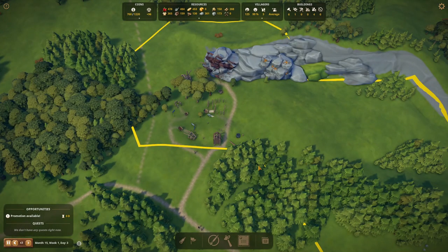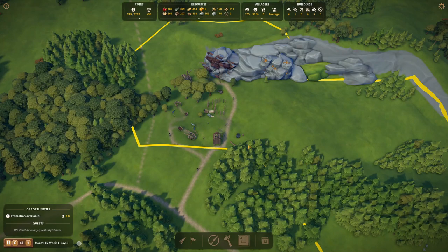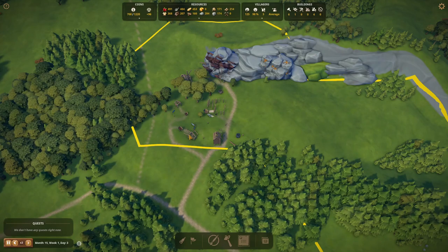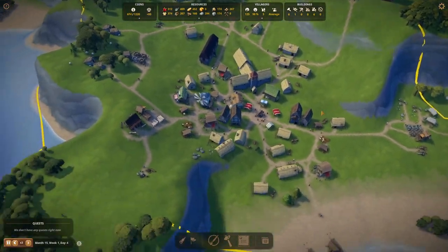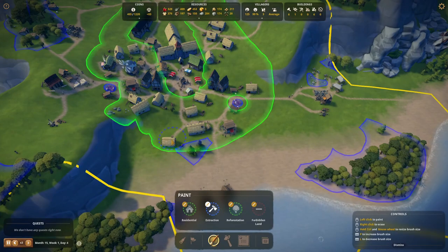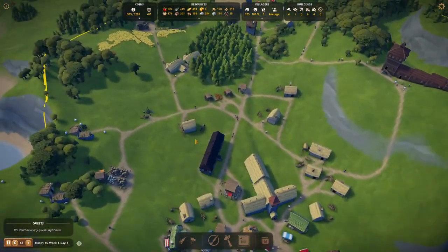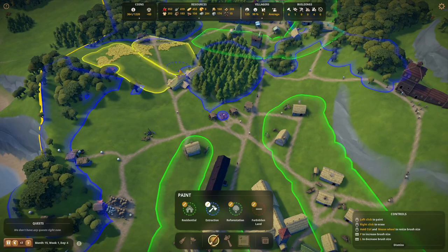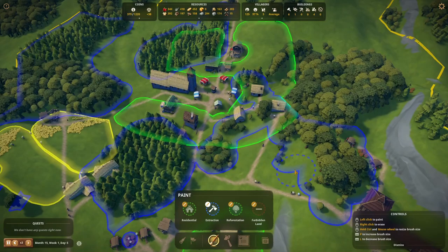That can also help out greatly. Right now if we don't build anything, we only need new wood if we trade some planks. But we have promotions available — I don't want to promote anyone yet though. If we start to produce charcoal, we need a steady flow of wood, so these guys doing all the chopping will be very busy and more and more trees will go, which is exactly what we want. With the charcoal business, that'll be good for getting rid of all the trees. As you can see, all the extraction zones are doing their job.